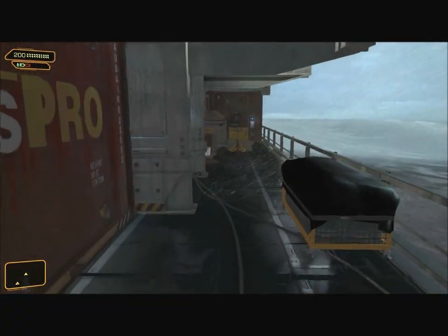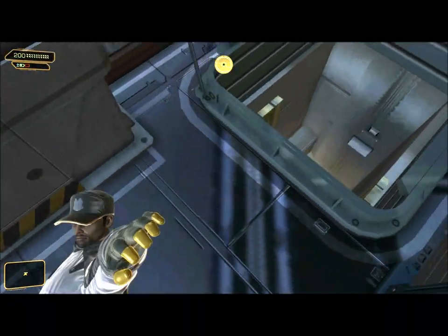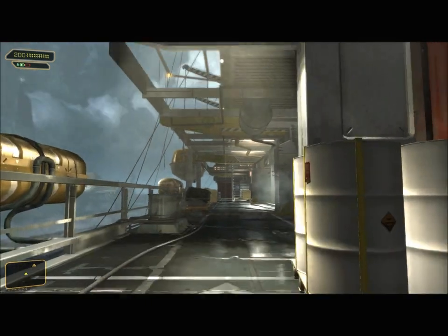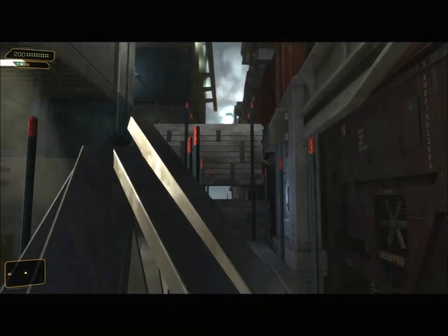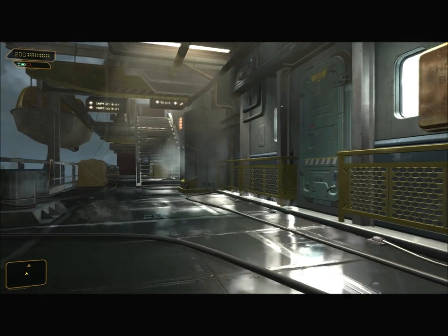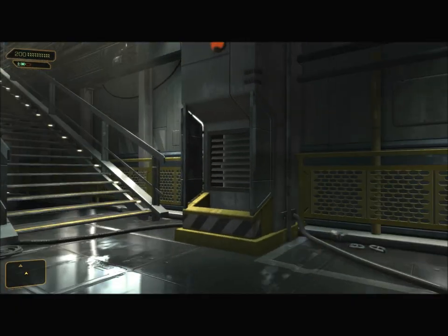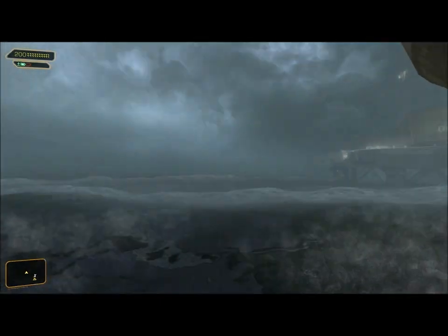There are now five guys left on the actual deck. In the interest of safety, I'm going to stop running. Up the stairs goes to the CIC. Straight ahead takes us to Compartment 1B1 and Compartment 2B1. Let's go there first.